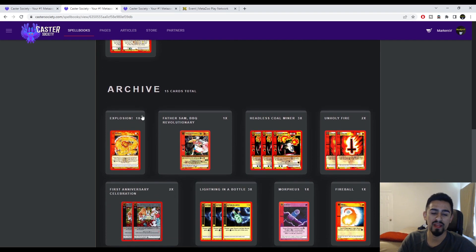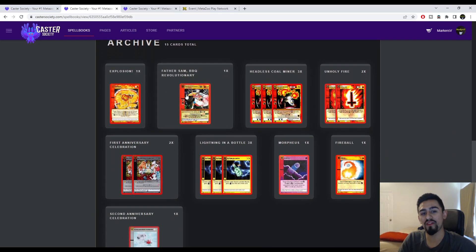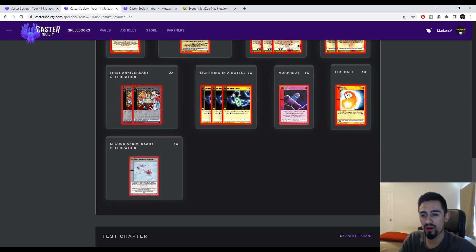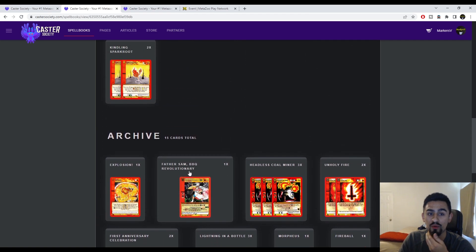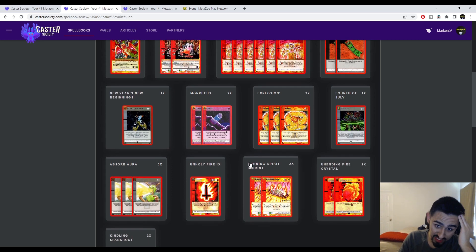For the side deck: 1 Explosion, 1 Father Sam Barbecue Revolutionary, 3 Headless Skull Miner, 2 Unholy Fire, 1 Fireball, 1 Morpheus, 3 Lightning in a Bottle, 2 First Anniversary Celebration, and 1 Second Anniversary Celebration. Overall this deck is pretty good — there are a lot of crystals and a lot of stall stuff.